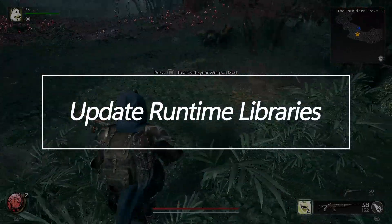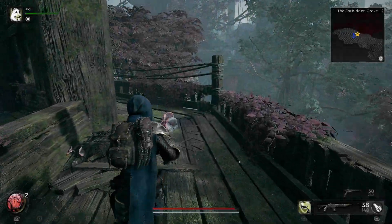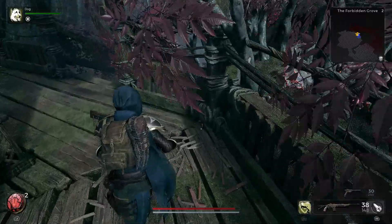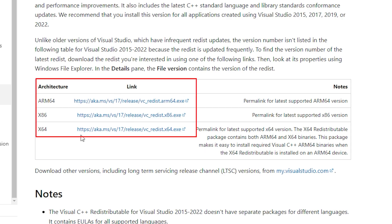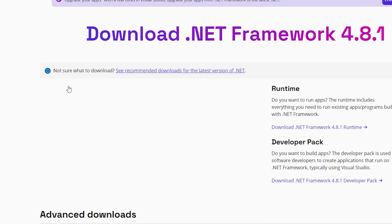Update Runtime Libraries. Unhandled exception errors can result from outdated Microsoft runtime libraries used by games like Remnant 2. Download the latest Visual C++ and .NET Framework runtimes from Microsoft and install them to replace outdated ones. Keeping these core libraries updated prevents conflicts and crashes in games relying on them.